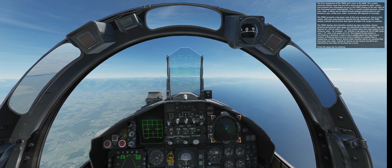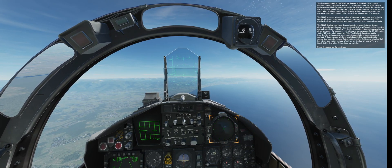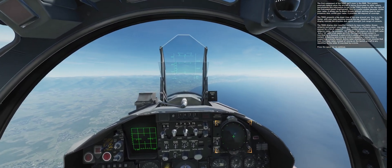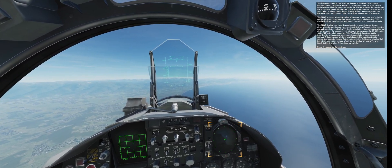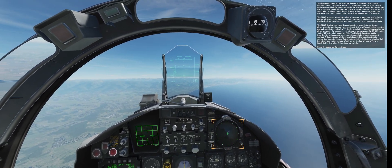Also, unlike your radar, it provides 360 degrees of coverage. The TEWS presents a top-down view of the area around you. You're in the center with your nose pointing towards the top. The symbols on the TEWS display indicate the direction and signal strength — not range — of contacts. The TEWS display also classifies contacts by type and status.